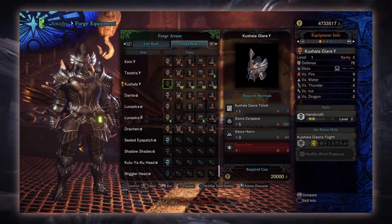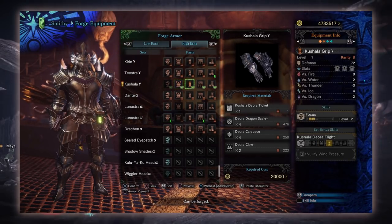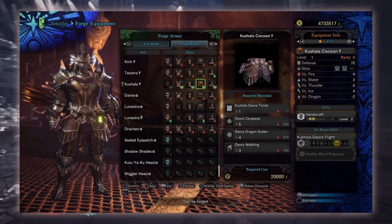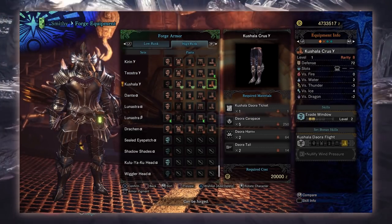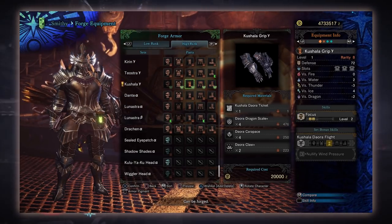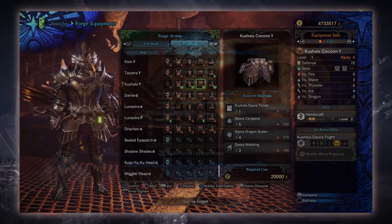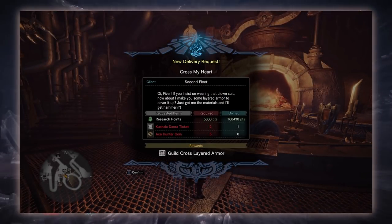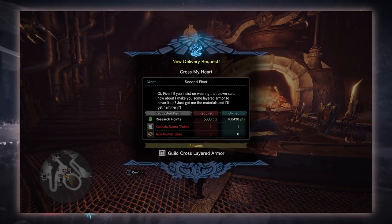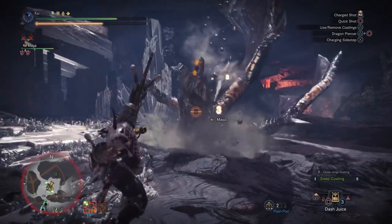The armor you get from the Kushala tickets is the Kushala Gamma armor. This suit is very versatile, but more importantly it is exceedingly good if you're using a handicraft build. Almost all of the pieces bar maybe the chest are very versatile — the chest however only really benefits ice weapons unfortunately. As for the layered armor, you'll receive the guild cross layered armor, however you also need 8 hunter coins which are obtained from doing challenge quests up in the gathering hub, which is one of my least favorite activities in Monster Hunter.